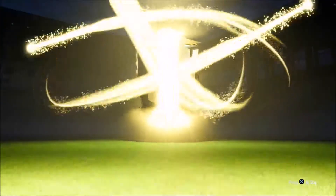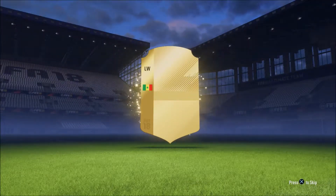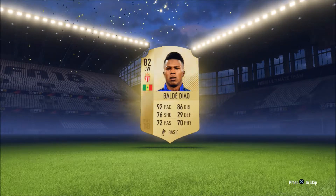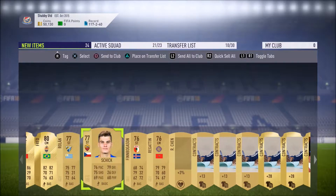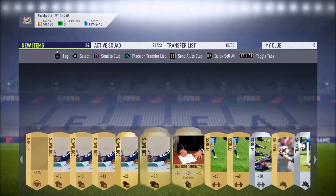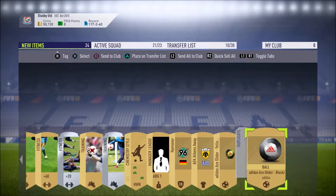We've not got a fantastic BPL squad at this point in time, but we've got to get a good player in these packs. It's a rare player - it's not going to be a walkout or anything. Left wing - it is going to be Baldé. 82 rated, not too bad at all. Some more players we can use for squad building, cashing in - more contracts, fitness cards, chemistry styles, and all that jazz.